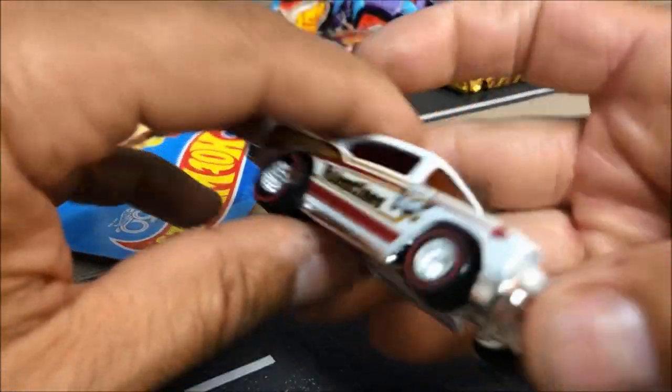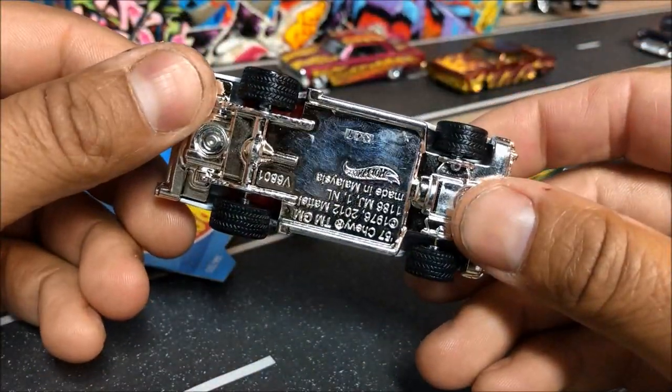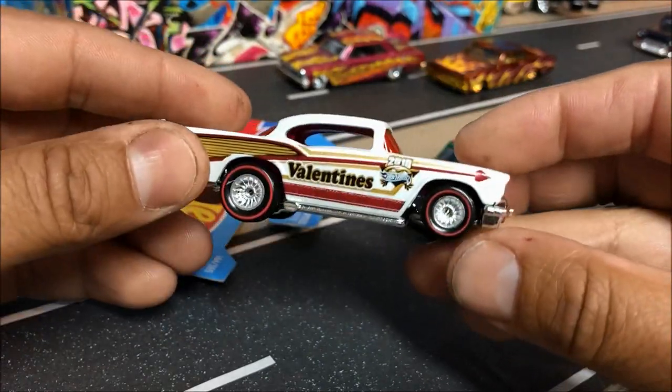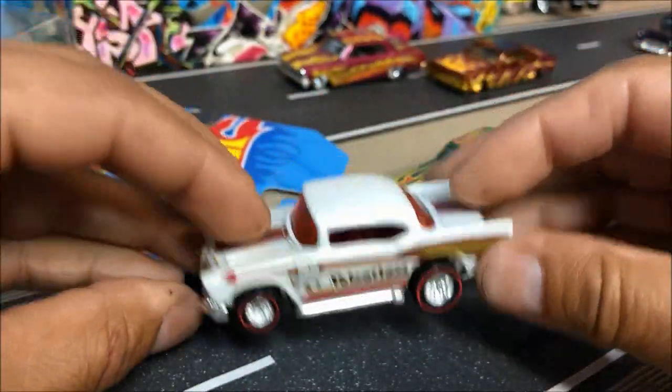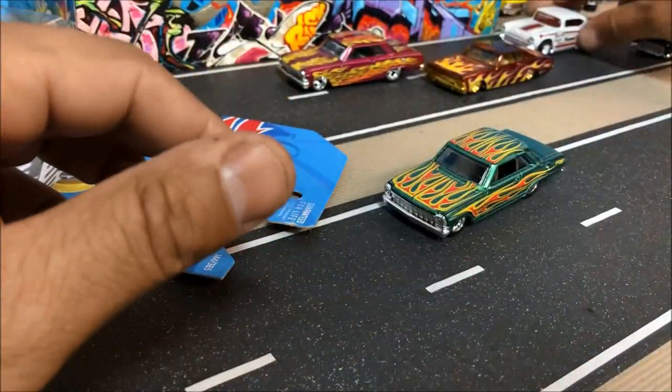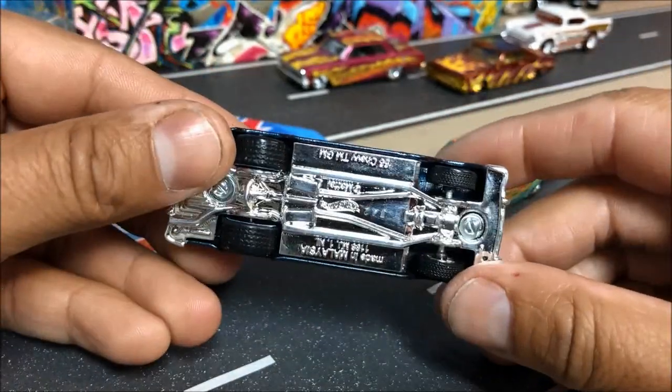Here's a couple of wheel swaps I did for Snake's die cast. This one is the 57 Chevy — just put real riders with red lines on it. And this one is a full-blown custom — 55 Chevy.